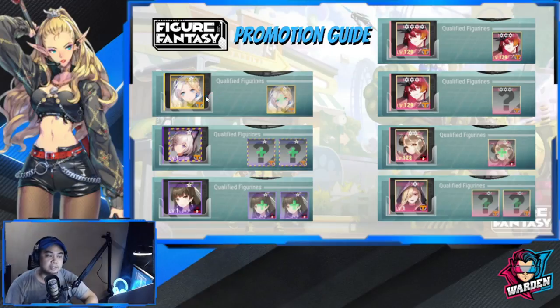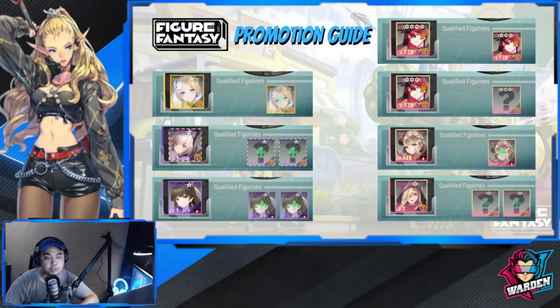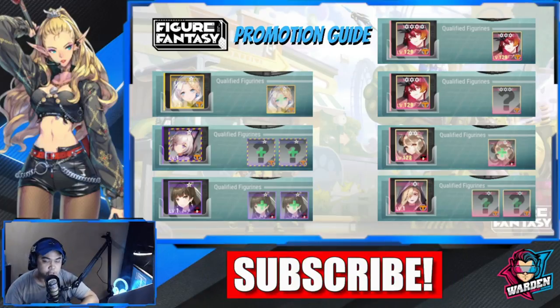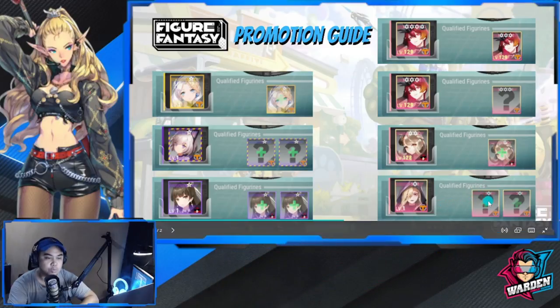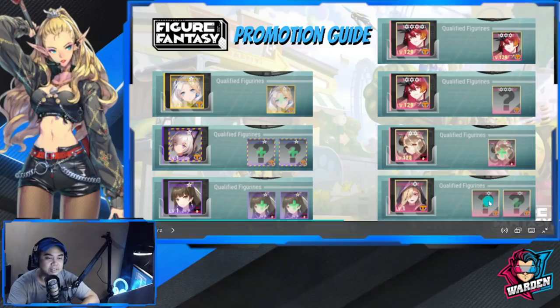Once you're done with this you're going to go to your ultra — either your ultra will come from your purple or you'll be pulling for ultras themselves. When they're ultra, if you want to promote them to peach you're going to need one copy, another copy of your ultra, then you'll be going to peach one star. If you want to go two-star peach, you're going to need two one-star peach of the same brand, any kind of hero — preferably from your purple heroes.